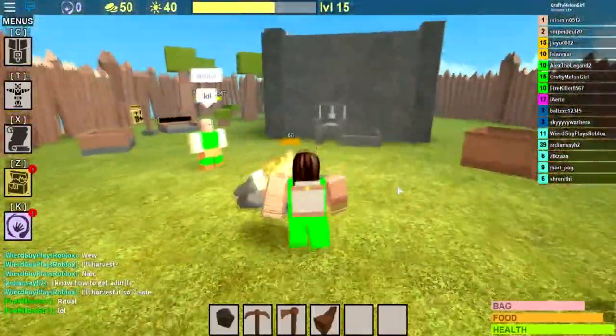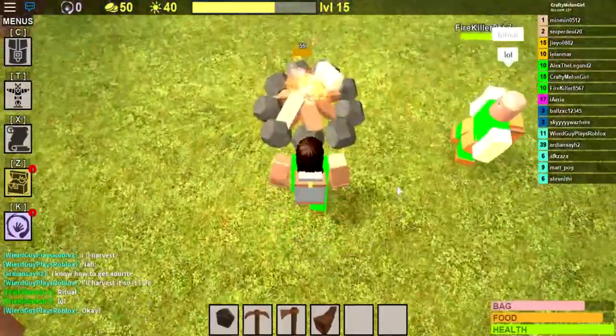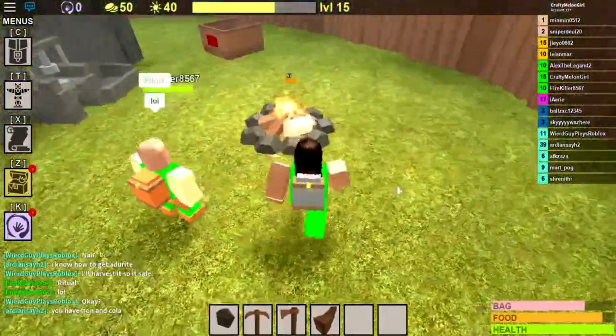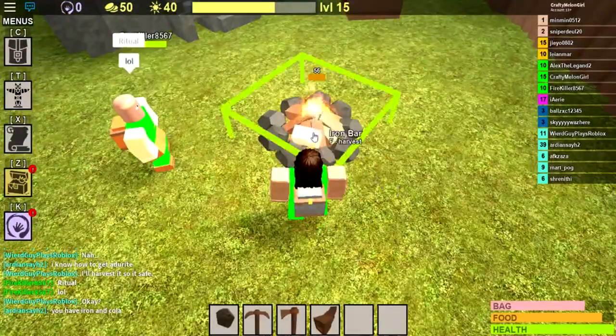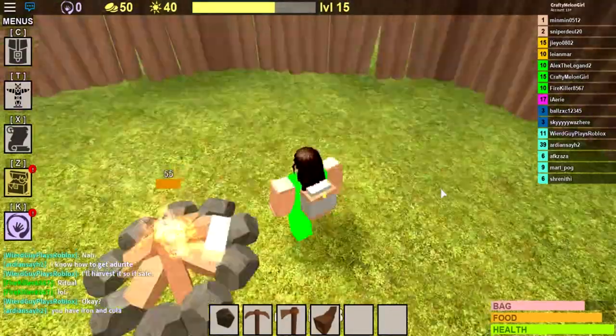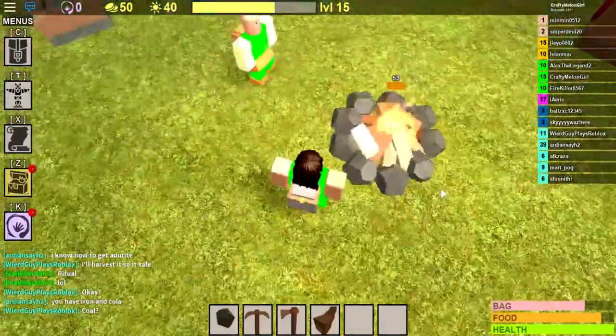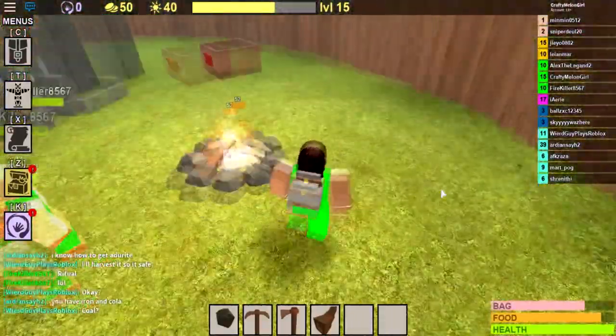Mine one of those gold ores, then put it on this beautiful fire so it turns into a gold bar. Oh wait, that's an iron bar. My fault, but yeah, turn it into a gold bar like I already did.